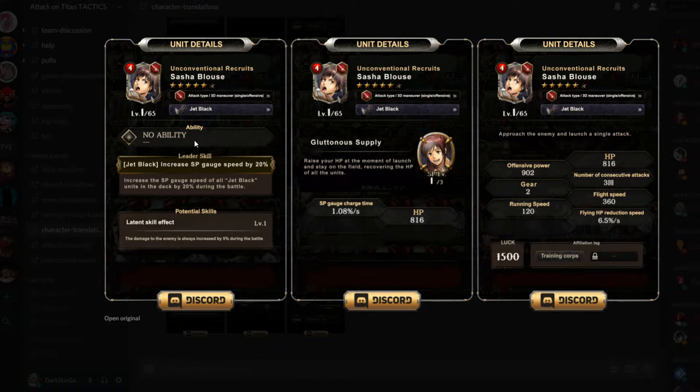The thing about her is she's actually more of a support-ish type unit, even though she's not a purple unit. Leader skill: Jet Black — increases SP god speed by 20%, increasing the SP god speed of all Jet Black units in the deck by 20% during battle. Demons damage to the enemy is also always increased by 5% during battle, which is the same thing every unit in the game has.